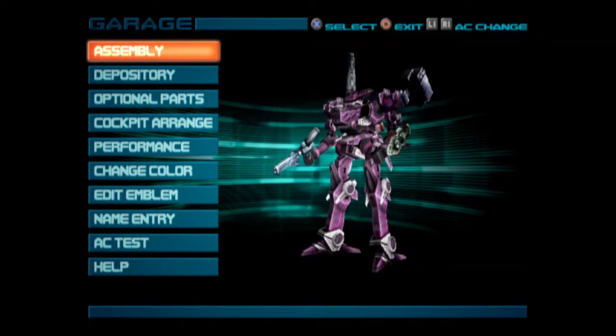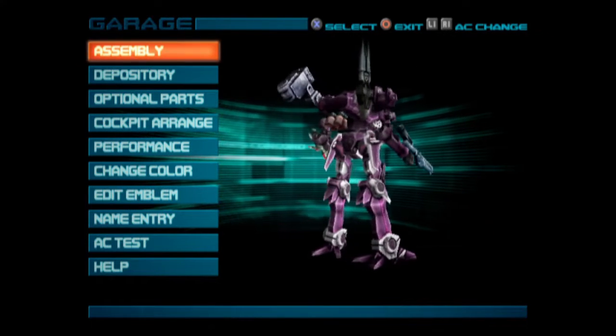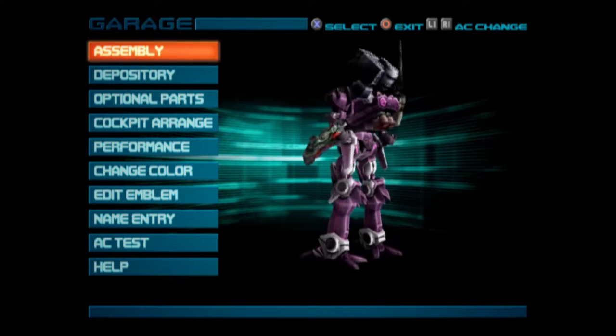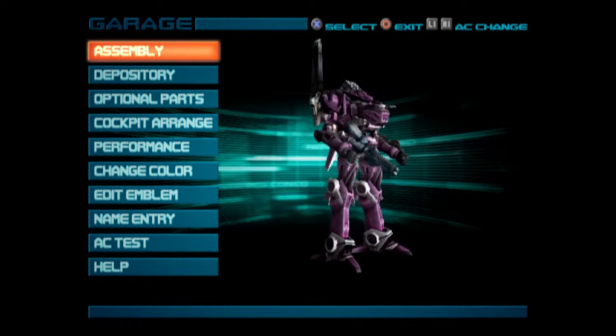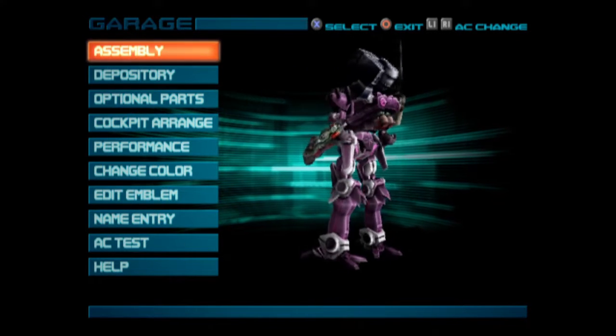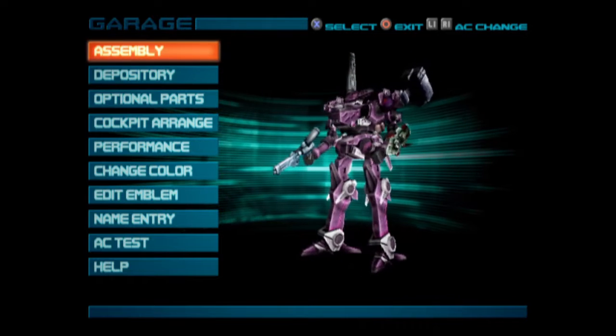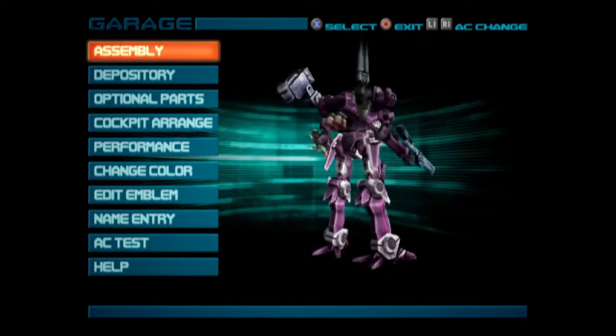Alright, welcome back to Armored Core 2. We're gonna go in and make a big boy — a giant heavyweight. Because we tried out the lightweight and it was kind of underwhelming. Let me know in the comments if you want me to head back to a lightweight. I'm gonna come back to a lightweight, but I'm gonna do a floating type — I'll do that later. But let's build something big.